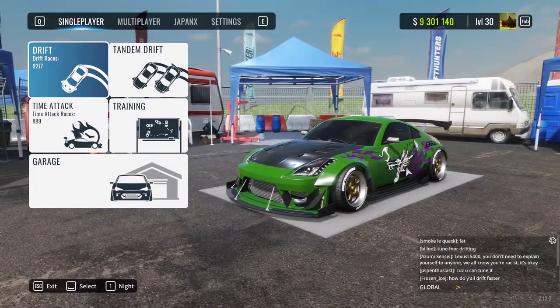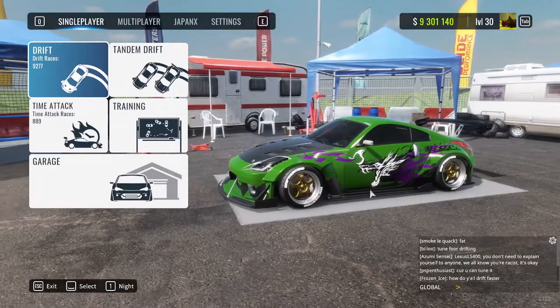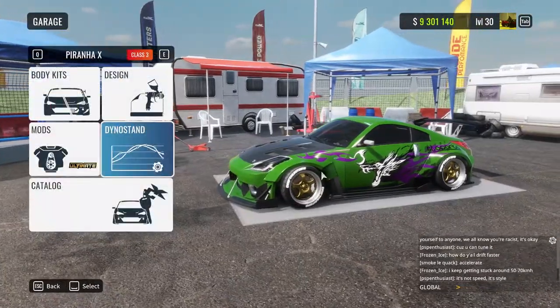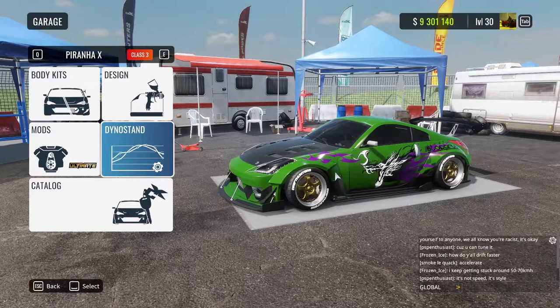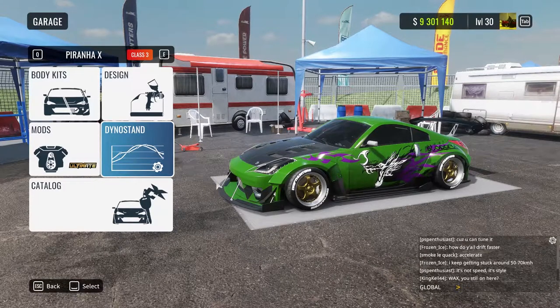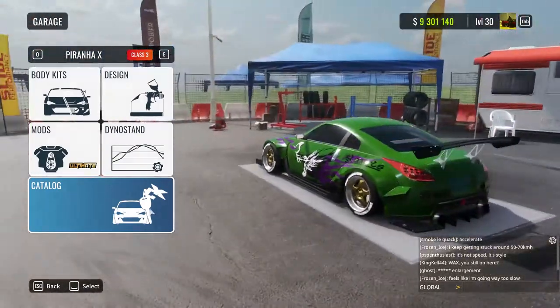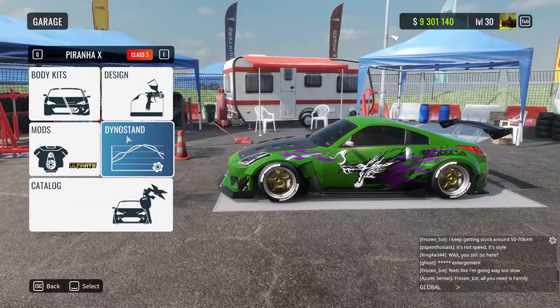Hello and welcome everyone, my name is Fado and let's get to a Nissan 370Z 350Z tune. This current game is called Piranha X and it's in class 3. So of course you want to choose the ultimate setup, choose a bottle kit that fits your livery, and let's get to the Dyno stand.